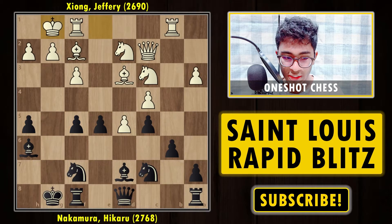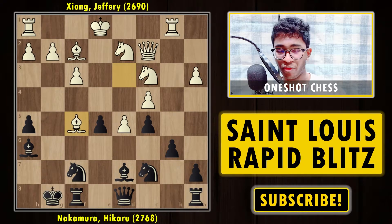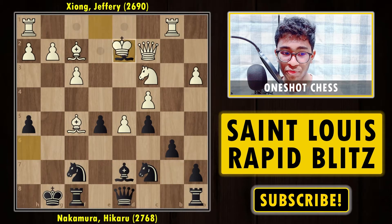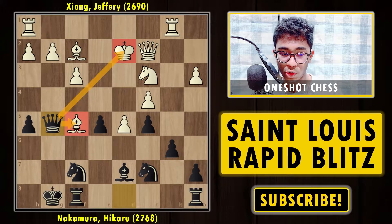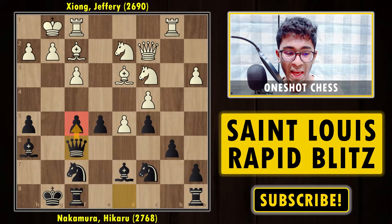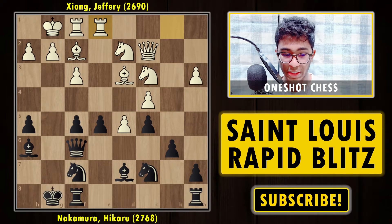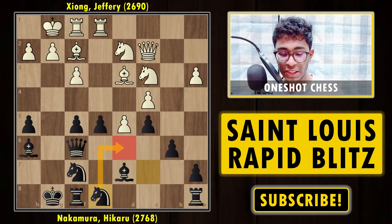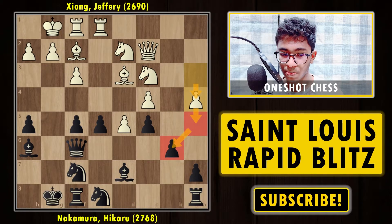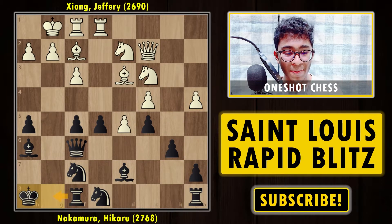We have exf5, gxf5 — Jeffrey simply trying to simplify. We have short castle by white. Those wondering what happens if white captures the pawn on f5: it's not a free pawn because of Bd2 check — you can't capture with the queen because you lose the bishop, and if you capture with the king, queen check and you lose the bishop. So you'd be a piece down. After short castle, Qf6 — black is defending the pawn. Re1, then Nd6 — Nakamura wants to put the knight on d6, a good square for blocking any passed pawn.